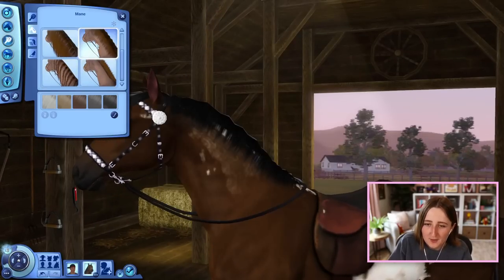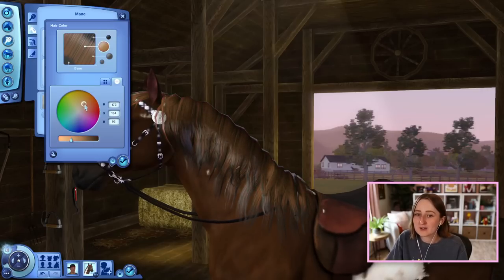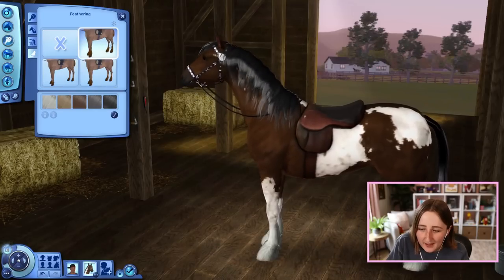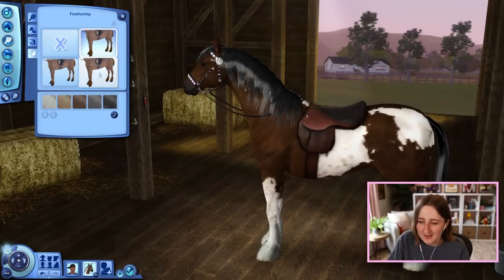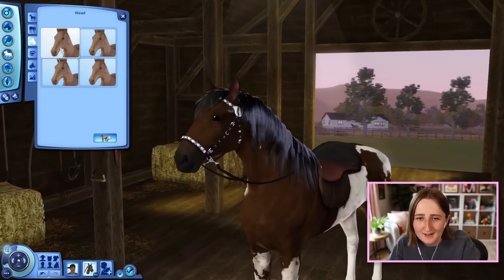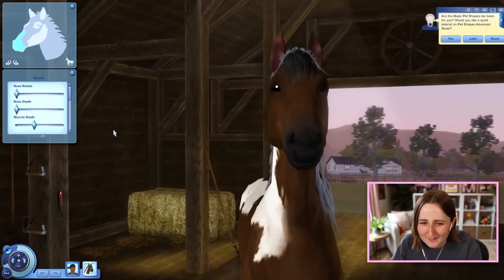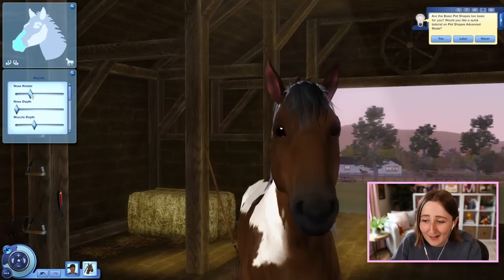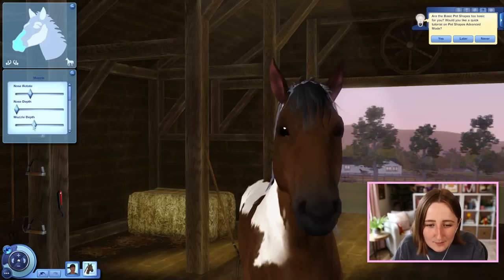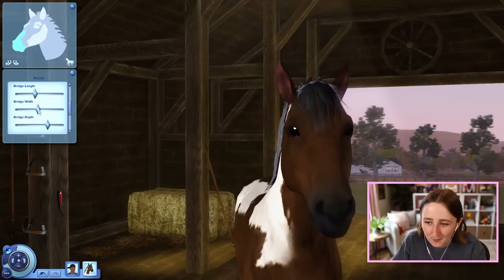We had a handful of options for the mane, and you could also change the color of that to pretty much anything you wanted, just like any other Sims 3 thing. You could also pick a couple different options for the tail, and we had a couple different variants of feathering at their little feet. As far as shape stuff goes, there are a few different options of presets for their body size and the shape of their head, stuff like their snout. Advanced mode in The Sims 3 is sliders, whereas in The Sims 4 you can click and drag and really modify everything.